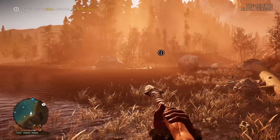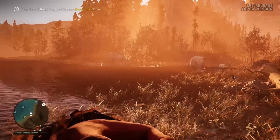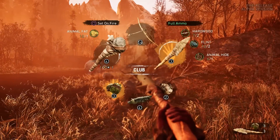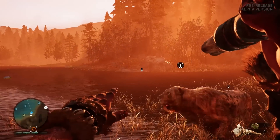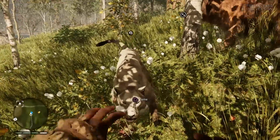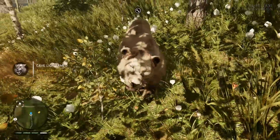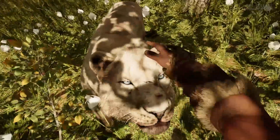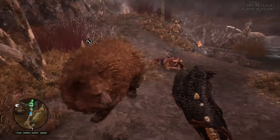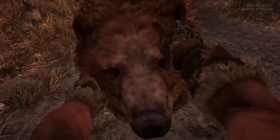Taming beasts and swapping between them is incredibly simple. Any beast you have already tamed will be available to call in an instant from your beasts menu — one quick whistle and they'll be by your side in no time. To tame a wild beast you just have to lob a chunk of meat at their feet and hope they start eating that rather than your face. If they do, you'll be given a simple button prompt and then the beast is yours to command.